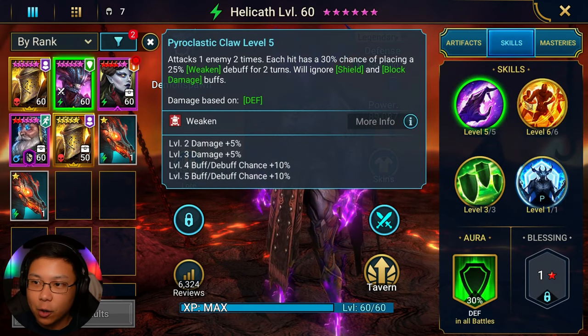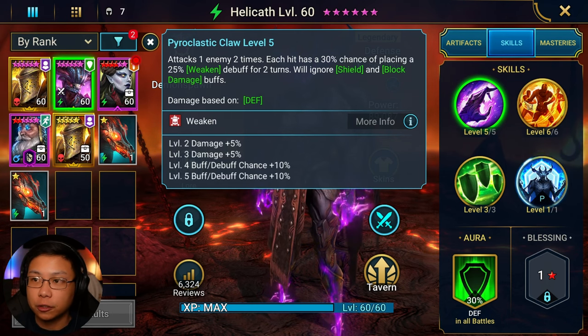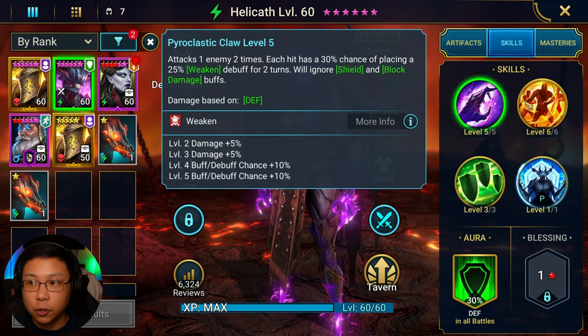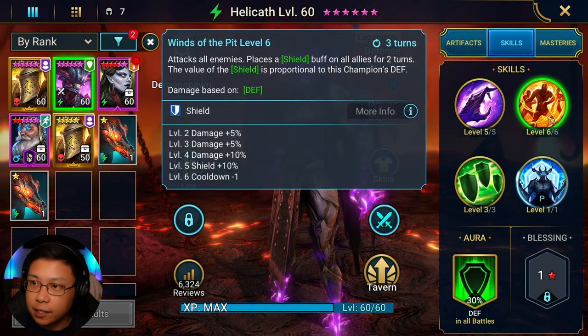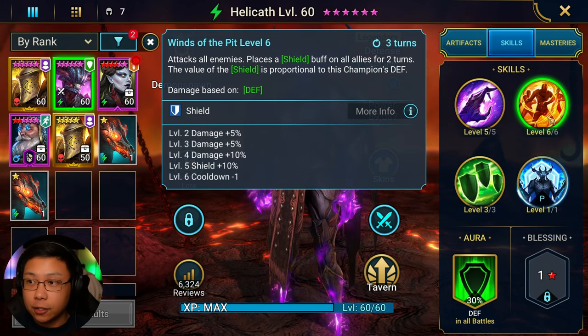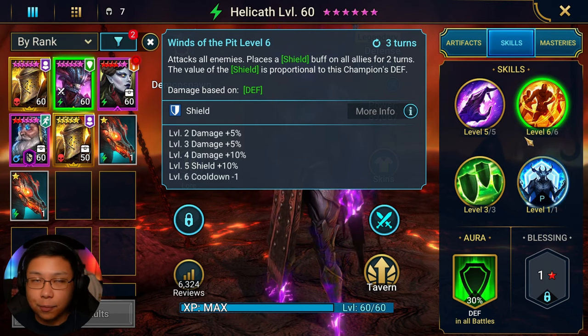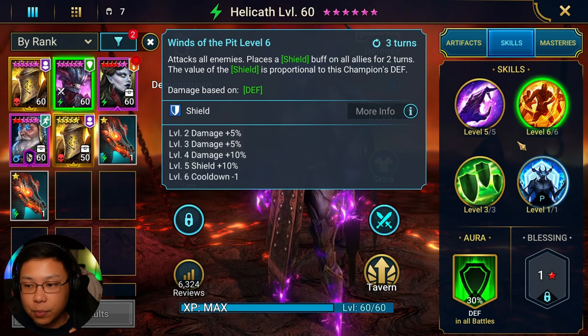He's got his A1, which hits hard. It's a 2-hitter. Ignores shield and block damage. Also places a weaken. His A2 is going to be an AoE that places a shield on all allies and it hits hard. The shield is proportional to this champion's defense. He's a defense-based nuker.